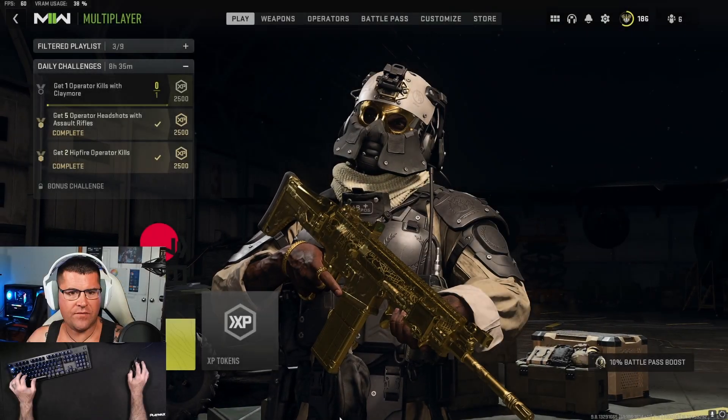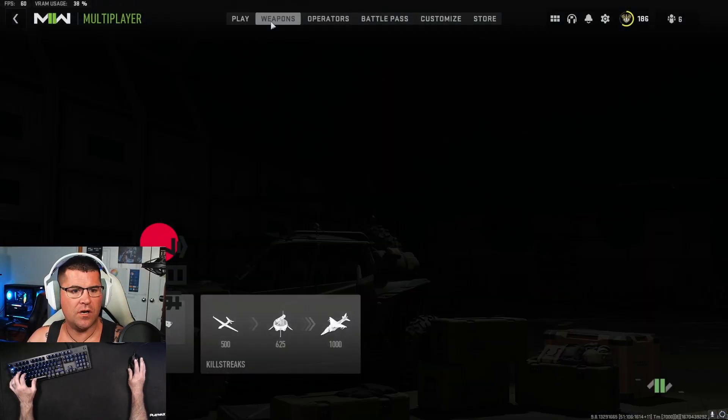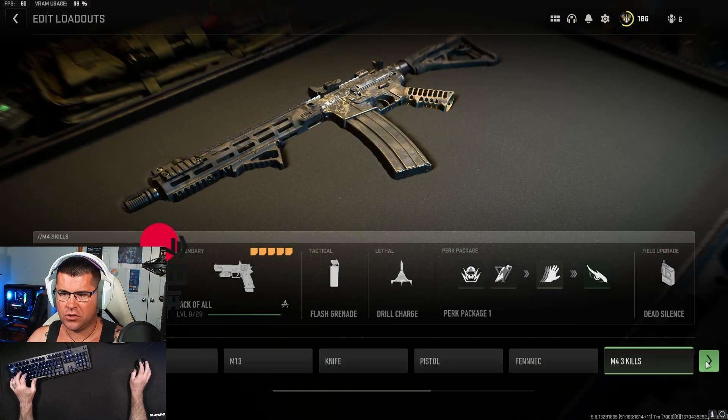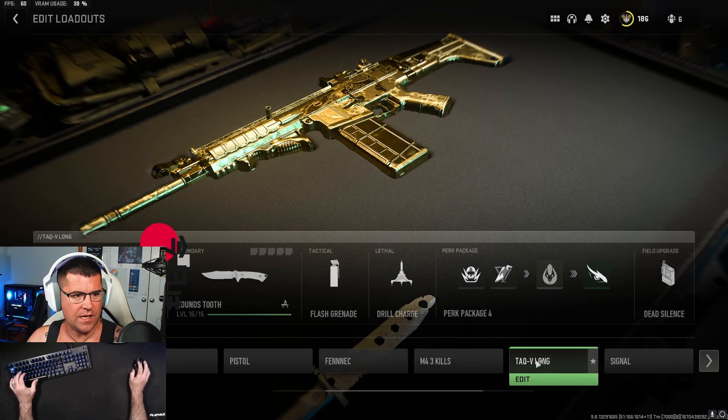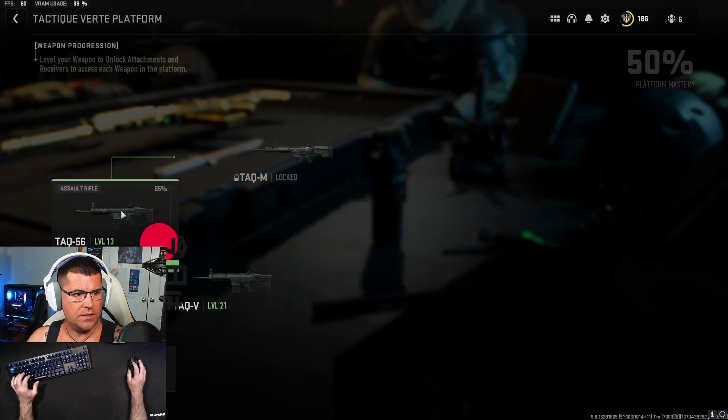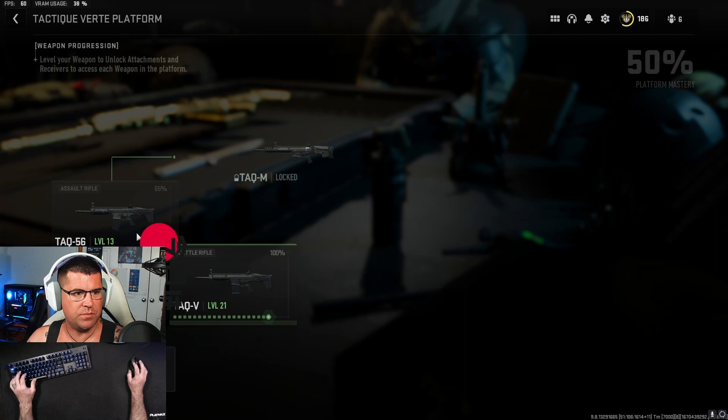Welcome back to Swiss Gaming, I'm B7 and I've got a new gun for you to try today — the TAC-V. I don't know if you've used this gun before, but it absolutely destroys people. It is part of the TAC weapons platform. You need to get the TAC-56 to level 13 to unlock it.